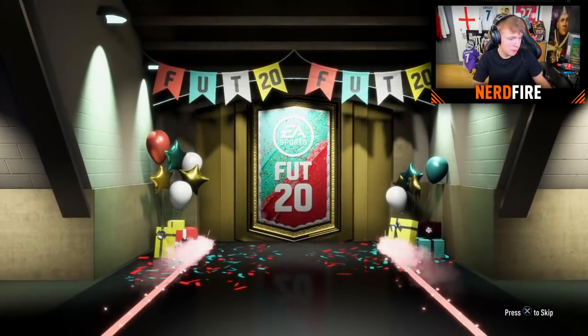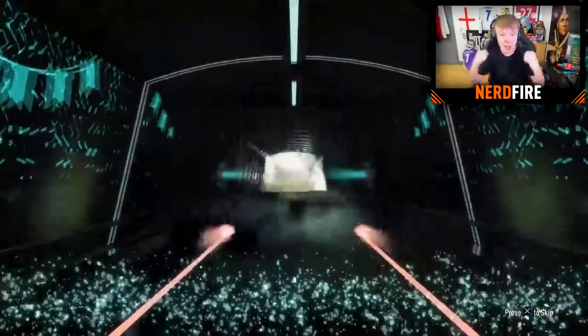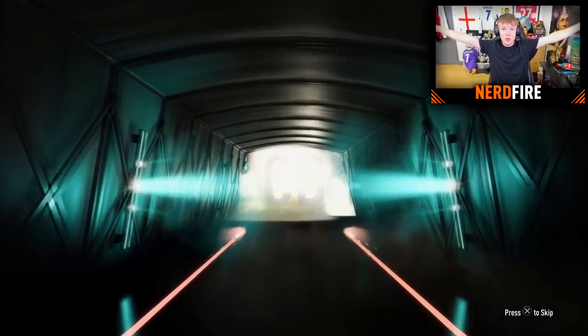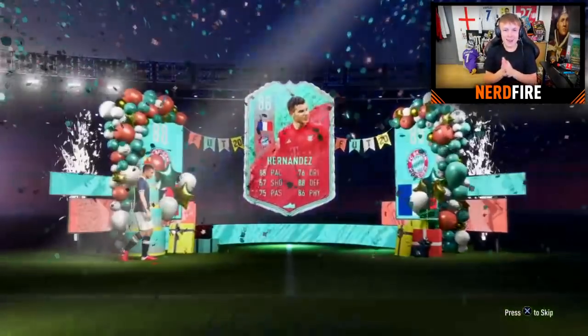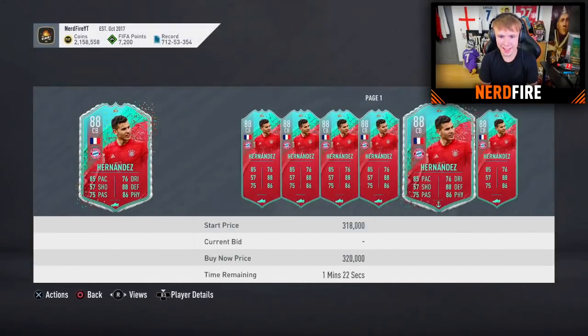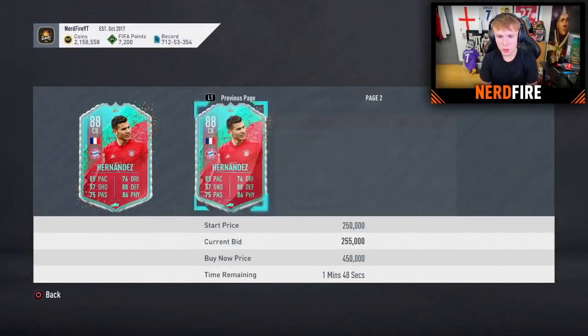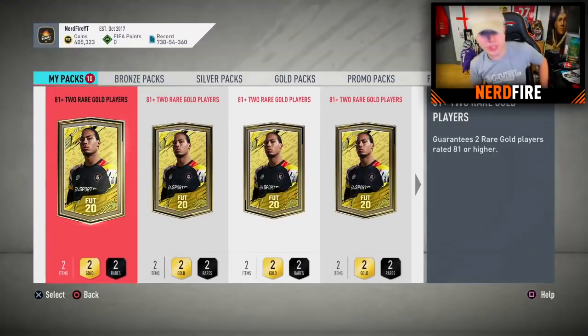Time to get into the 81 plus double upgrades. It's a Foot Birthday! French center back - Lucas Hernandez! Let's go - five star skills! I'll take that, definitely. Worth around 250 to 300k. Let's go!